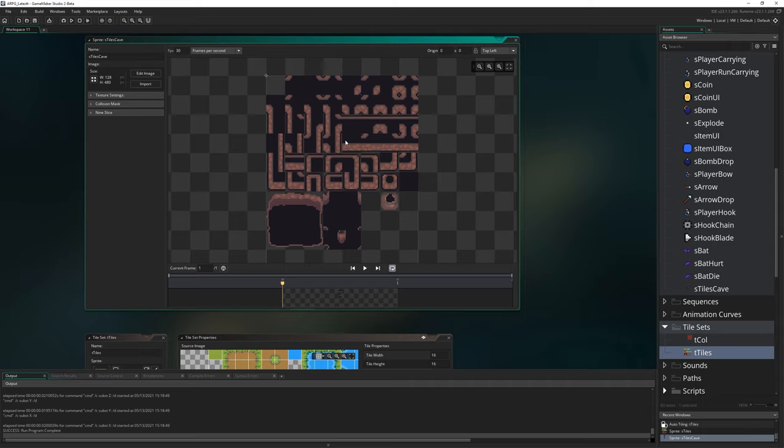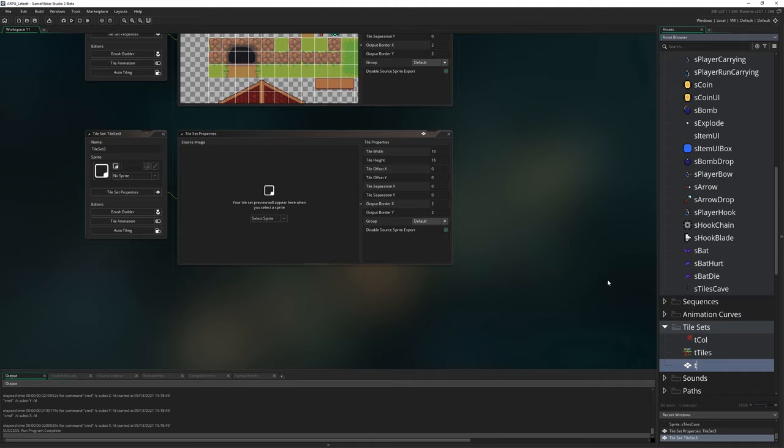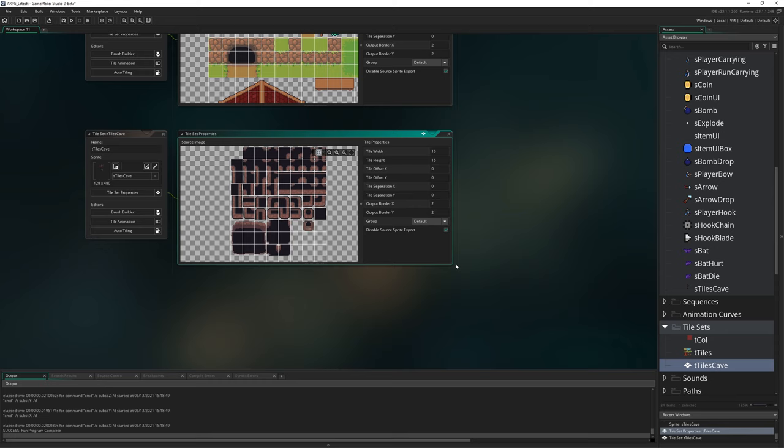How you use a tile set like this is there's functionality built into GameMaker to create auto tiling, so whenever you place a tile it automatically works out which of these tiles it should be, based on whatever tiles around it are filled in. To do that, I'm going to right-click in tile sets and make a new tile set called t_tiles_cave, then assign the sprite to be s_tiles_cave.